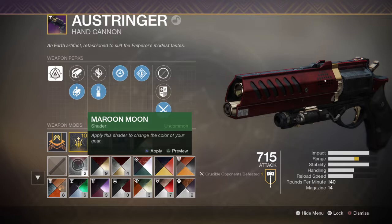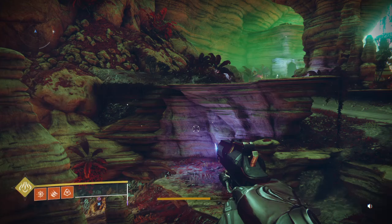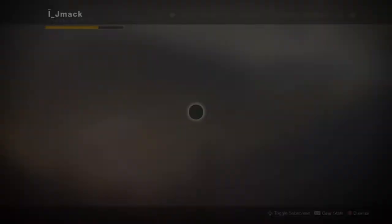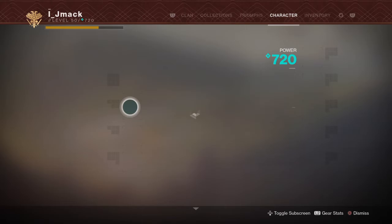We'll start with range — Accurized Rounds and Hammer Forge — that gives me really good range. You guys are going to see a big difference here. All I'm going to be doing is pressing L2 and R2; I'm not going to be compensating with the toggles. We'll recenter where it was and I'm going to swap to Steady Rounds.